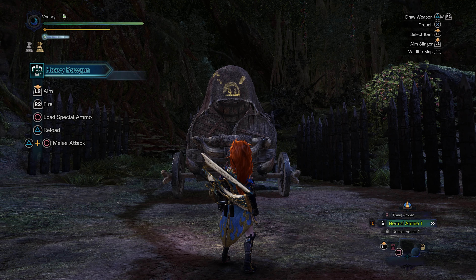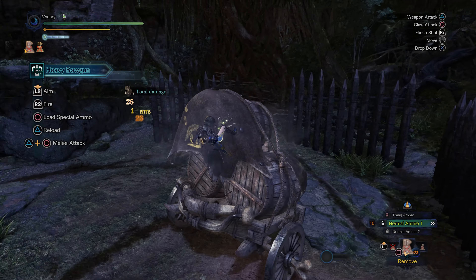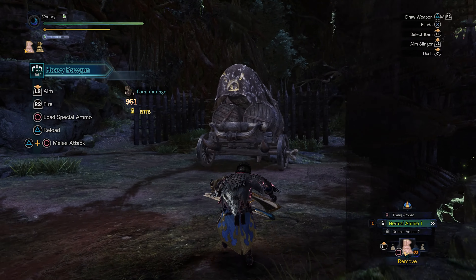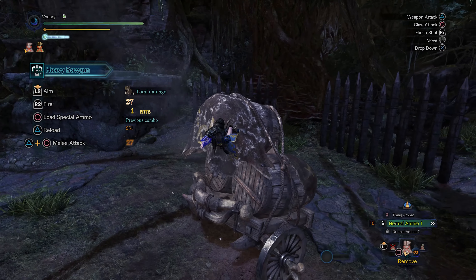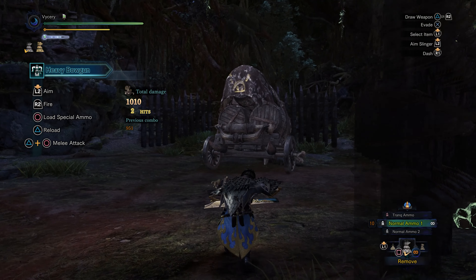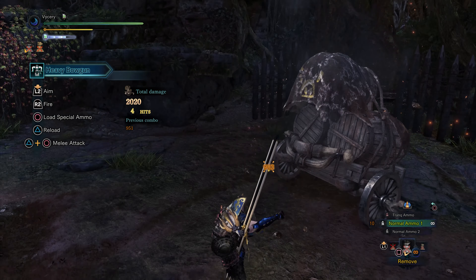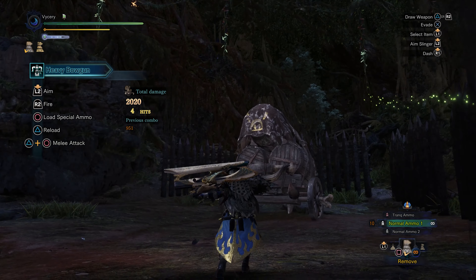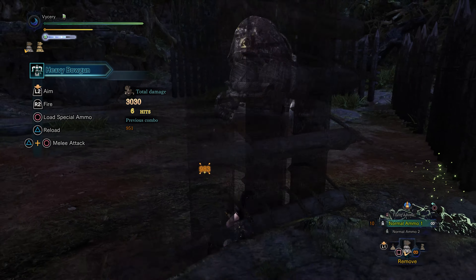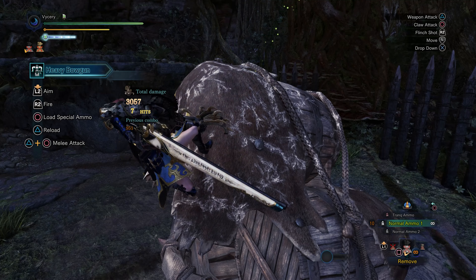How it works is pretty simple. You either have Rock Steady or Temporal Mantle, then you Clutchclaw onto the monster and perform a Tenderizing attack. Because of how this Tenderizing attack works, Punishing Draw and Critical Draw will activate. Punishing Draw gives a little more KO damage, so targeting the head frequently could result in a KO. On the training dummy we deal over 900 damage, close to 1000 per hit — and that is without any buffs or good skills. Choosing the right monster and part, you get over 1000 damage per hit. Let's go into some hunts and see how this build performs.